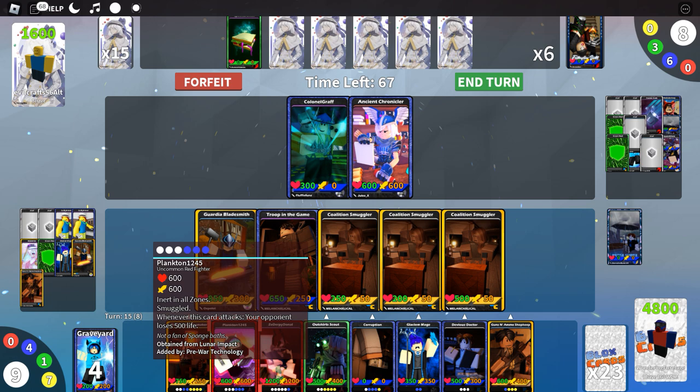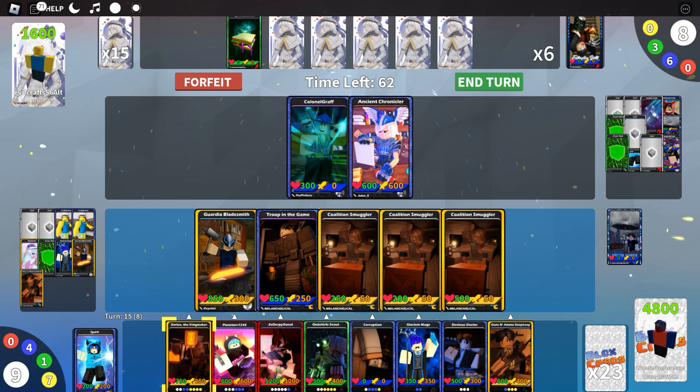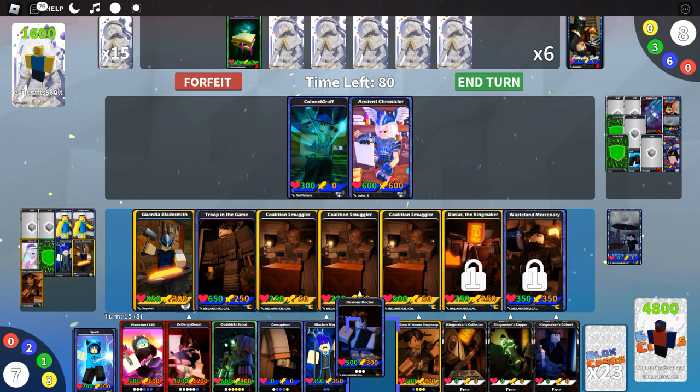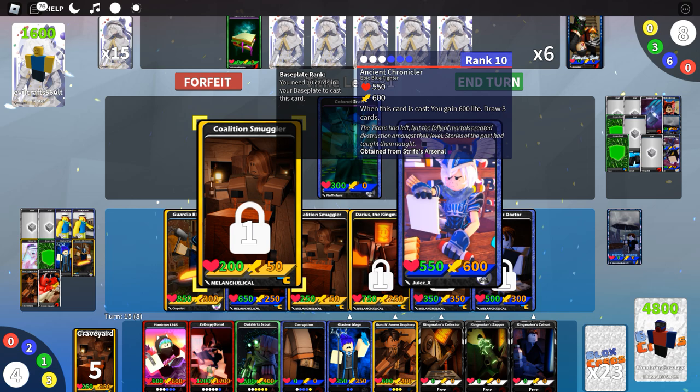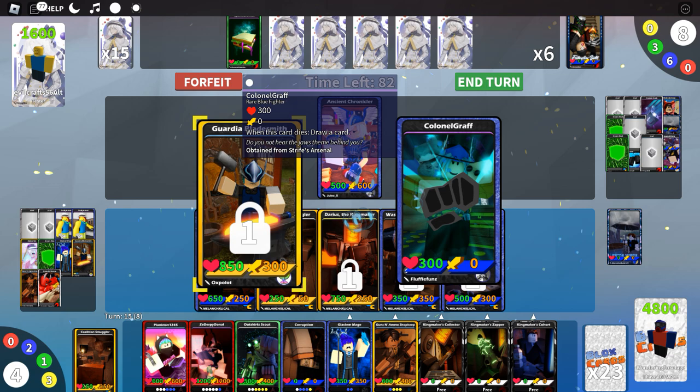Cast the Coalition Smuggler. Now the Devious Doctor is here. We've got a full Crowd's Favor field, so we'll get more white or colorless stud generation at the end of every turn. Destroy Colonel Graph now, and just keep striking against the enemy.